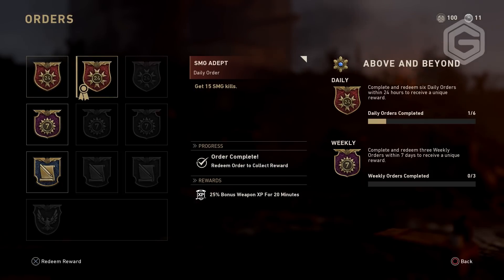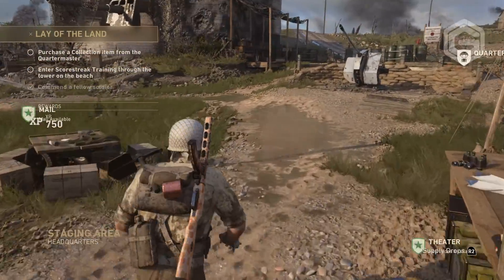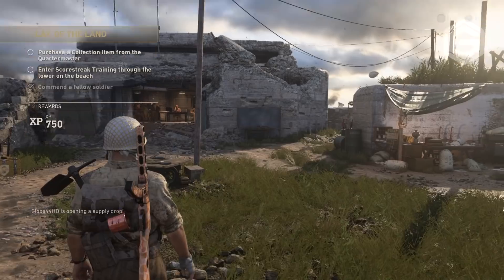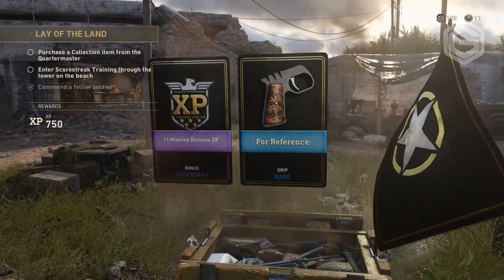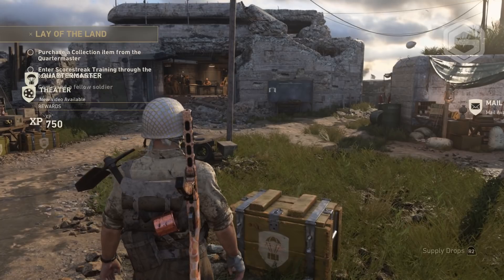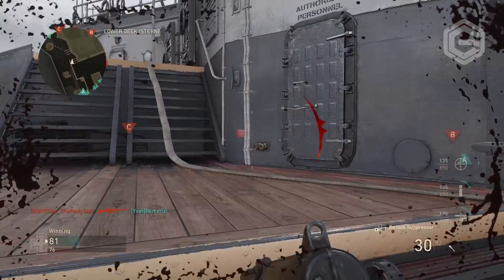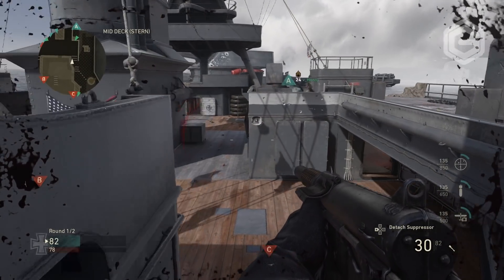The fifth method is something not many people know: every five levels you get a supply drop. So at level 5, level 10, level 15, level 20, and so on, you receive one. To level up fast, keep playing, get as many kills as possible, and play Domination — hop on the flags, be a team player. That gets you way more XP and you level up much faster.